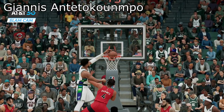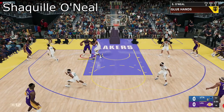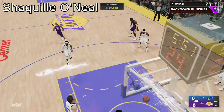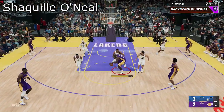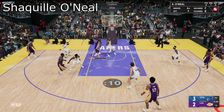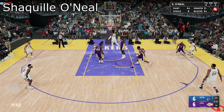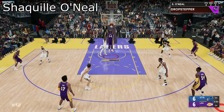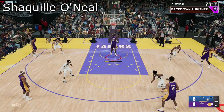Y'all thought I was going to leave out Shaq — you know Shaq is the OP center in this game. He weighs 300 pounds, he's 7'1", and he's got a lot of Hall of Fame badges in finishing and defense. He's a beast down in the paint — you can put any center on him and he'll still dominate. The only way to stop him is to play zone, but even then he's still going to eat. You can put two or three men on him — it doesn't matter. Make sure you use Shaq.